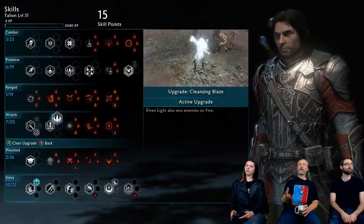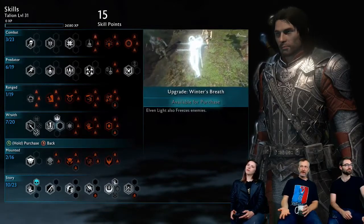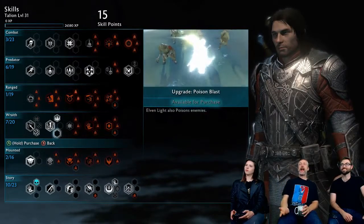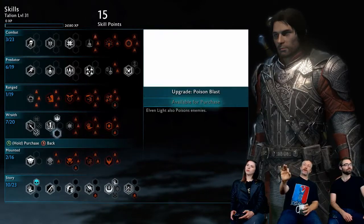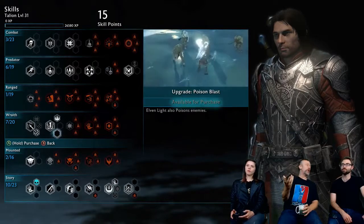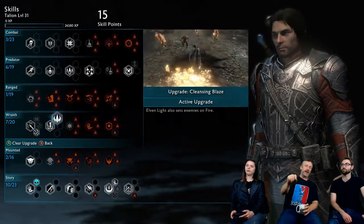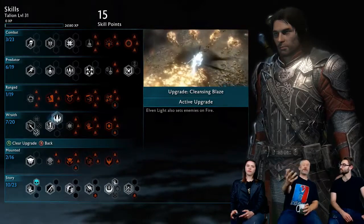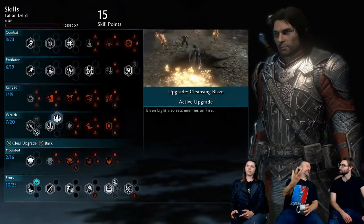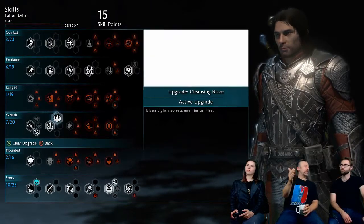First we've got fire out of the main elements. Then we've got freeze, which really sets enemies up for a flurry or to take them down — very effective in a group. Then there's poison. One of the places where these are enormously useful is in Overlord fights. If you go into an Overlord fight and his vulnerability or fear is to one of these elements, you can customize your layout and strategy to take those guys down — it's a big part of why intel is so valuable.